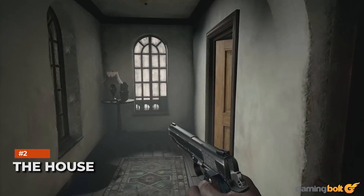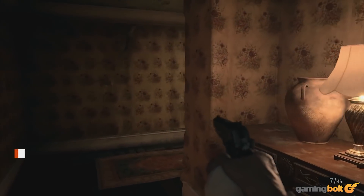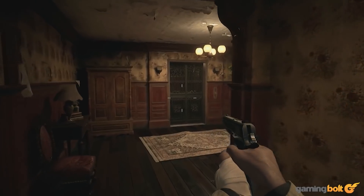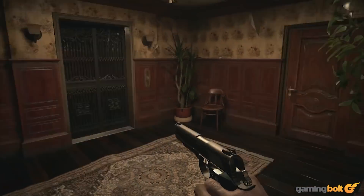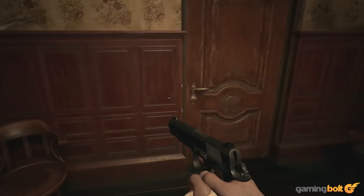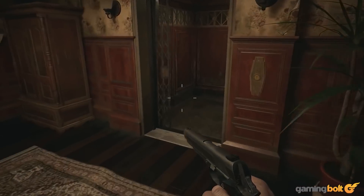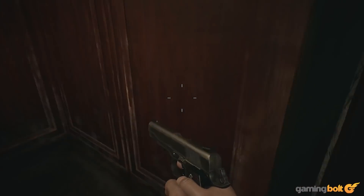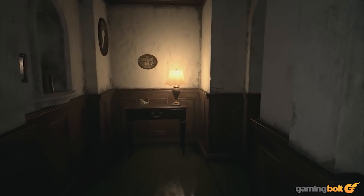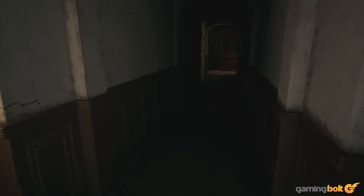Number two: The House. Talk about things Resident Evil has never done before. The moment you open the gate in the ceremony site that leads to The House, you know you're in for something entirely unique from things Resident Evil fans might be used to. The House is also a pretty short section, relatively speaking, but boy does it make a mark. It's easily the scariest section of the entire game, with its palpable dread, foreboding atmosphere, and psychological thrills.